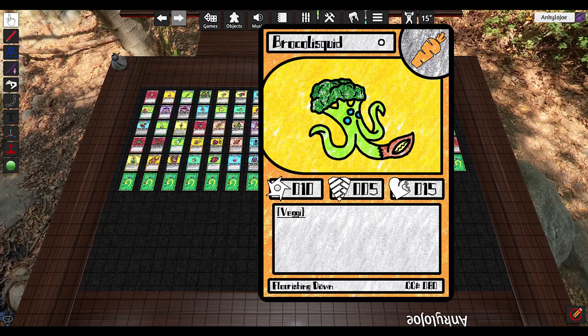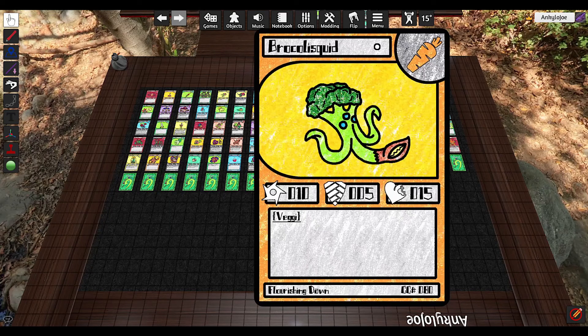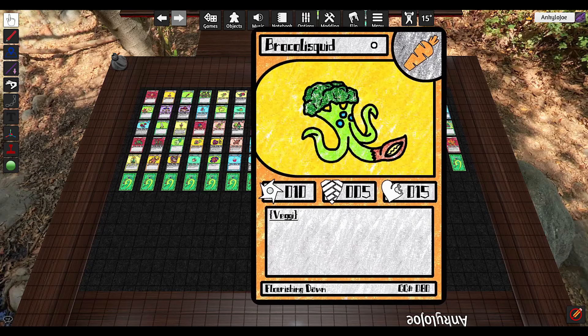Moving on, we have Broccoli Squid — again, just a stat card. It's more health-oriented compared to Turn Rip, which is the other one cost for the veggies. Yeah, it's just another one cost option. Use it to evolve a plant, block a lane, or try to get a point.